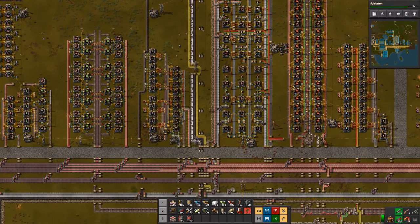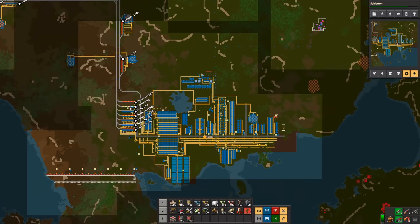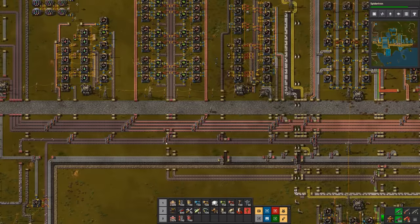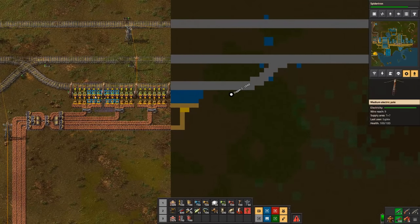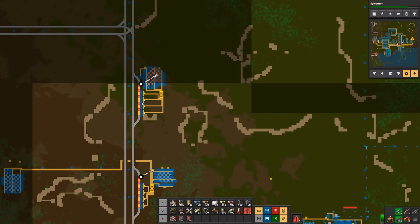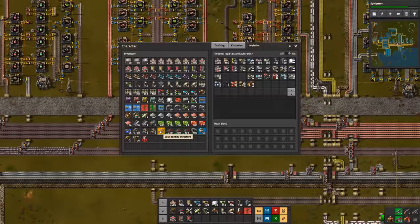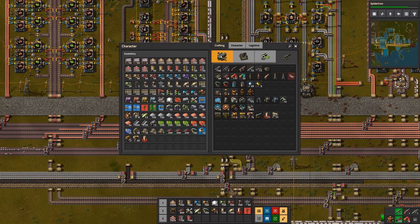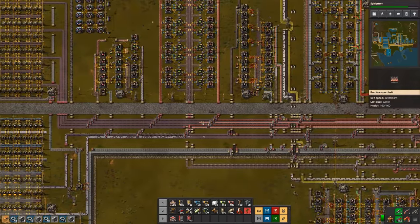While I'm waiting to get started on that, hopefully our spidertron research will get going. We are really not bringing in copper fast enough — these chests are completely full while our train is sitting around, so I think it's time for a second copper train. Adding a second train will speed things up considerably.